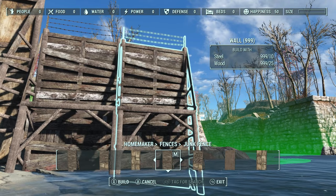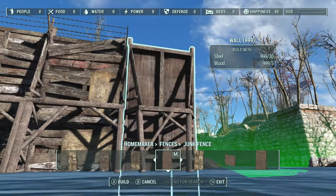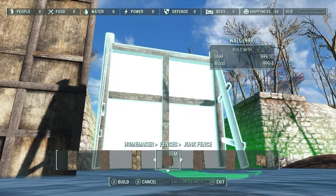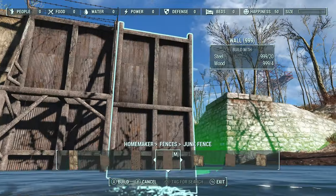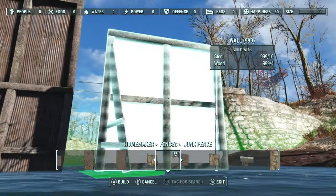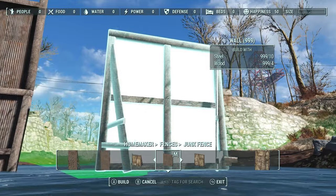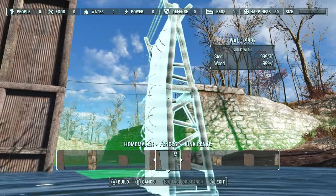For the water section, I'm literally just going to build straight across because why not? In real life people could just swim right in, but this is a video game so it won't really make a difference. We'll keep going straight along because this is going to be my settlement. Unfortunately there's no option for just tall fences in the settings, so we'll just have to play around with what we've got.